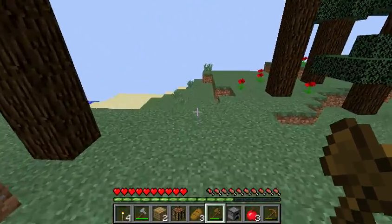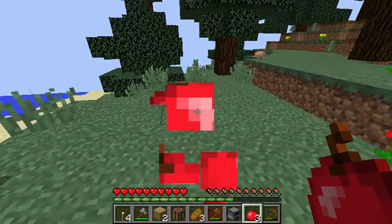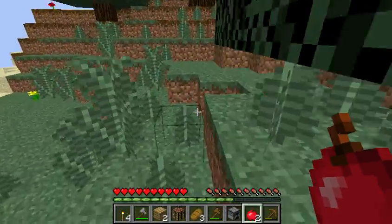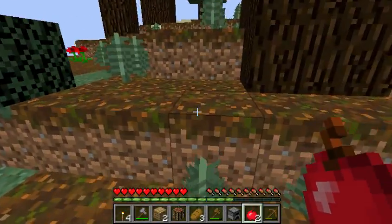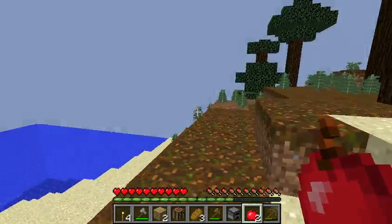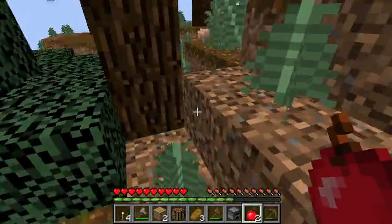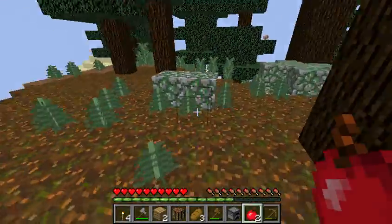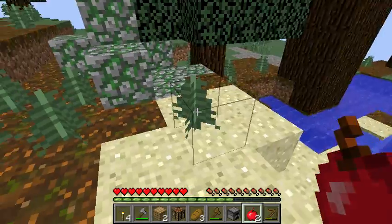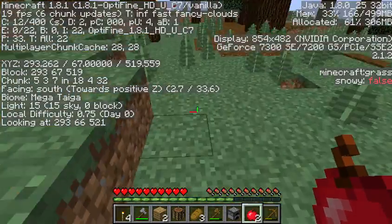I do have cheats enabled just in case something glitches out and I need to do something. I'm going to play without keep inventory just so it's a little bit more of a challenge — if I die, I have to go get my items. I have a tendency to be a little scaredy cat about that. I have Optifine and I still only have about 17-ish frames, but I mean, it's not too bad I guess, but I'd like to have more.